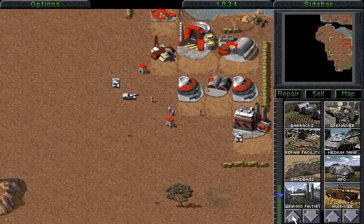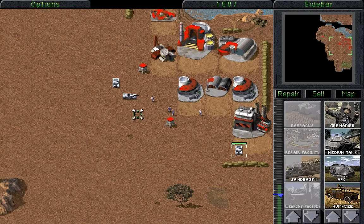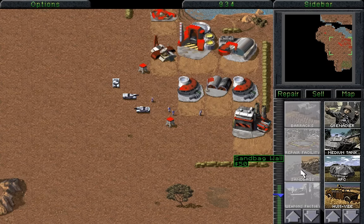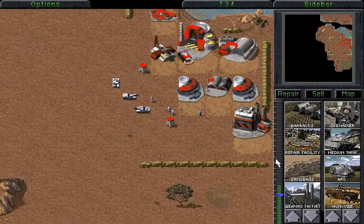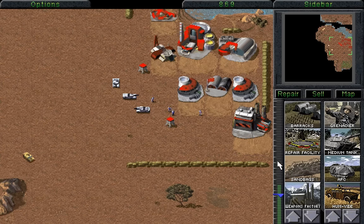Welcome back, folks, to Let's Play Command & Conquer! The GDI Campaign! What? These are GDI units? Ignore the color scheme. And ignore the fact that there are scorpion tails on their uniforms. This is definitely GDI. Definitely. I'll let you in on a little secret — not many people know this — I'm actually playing as Nod. We're pretending to be GDI. I think we can keep this secret between us.